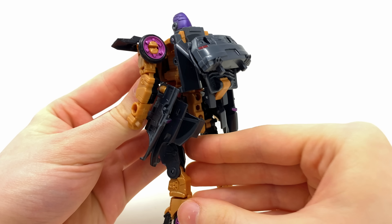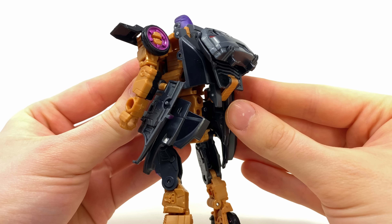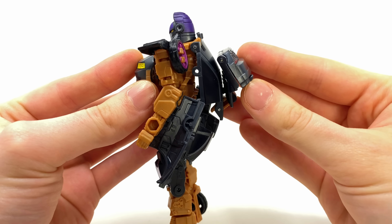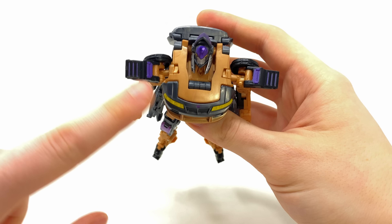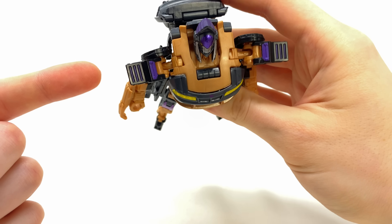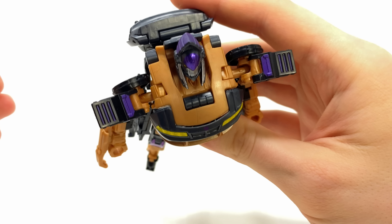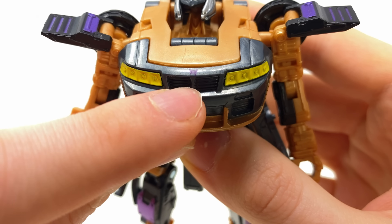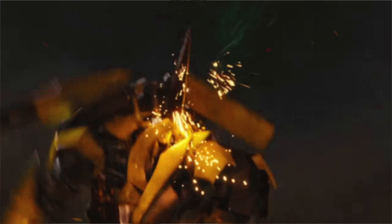Coming around to the back, I don't think the kibble is too bad for a Deluxe Class — this is the first live action movie figure of this character, so they never really get it 100% first time around. I think she'll be able to fly in the movie, so it's kind of cool that these pads can open up. You can definitely imagine these emitting some kind of exhaust to propel her through the air to fight alongside the Terrorcons. We even get some nice neck details and the Terracon logo slap bang center, which looks very accurate to Scourge's head sculpt.